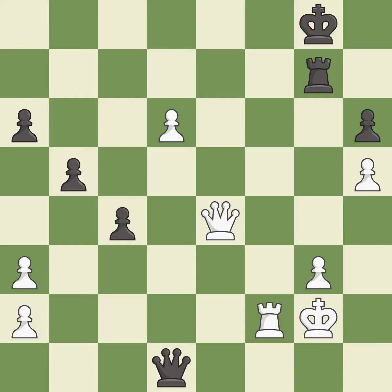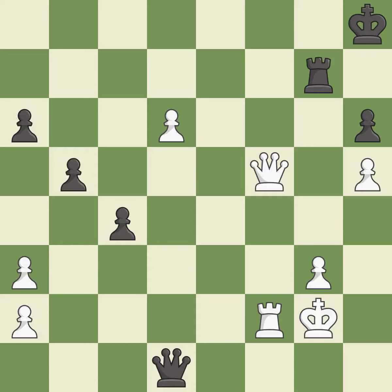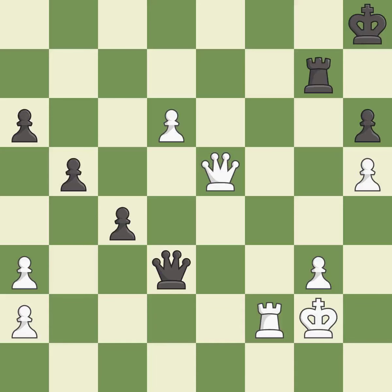This steps away from the checking queen — best. This defends a pawn that was under attack and had no defenders — best. This defends the attacked pawn — best. This defends a pawn that was under attack and had no defenders — good. This steps away from the checking queen — excellent. This pins a rook to the king. This threatens to force eventual checkmate — best. That's a sensible reply — excellent. This wins material — best.